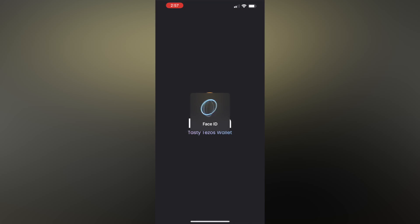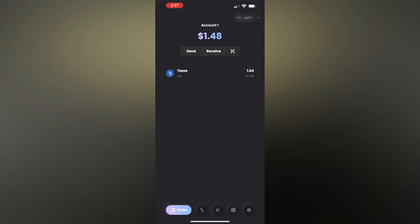Naan is a great one-stop shop for Tezos newcomers and OGs alike. However, it's important to stake your Tezos to a baker so you can get rewards. I'm going to show you how. First, open the Naan wallet app, then hit